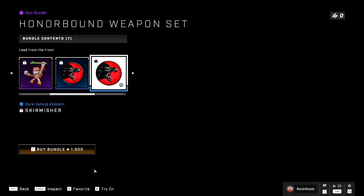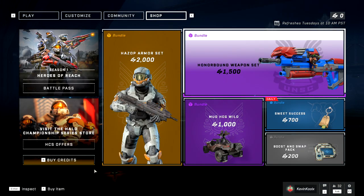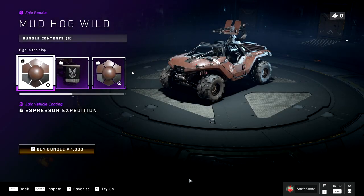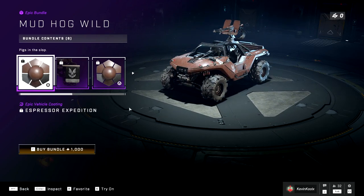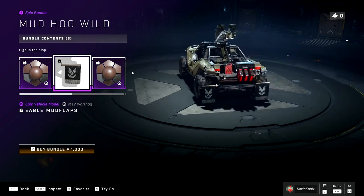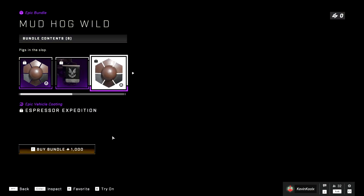There are also jackal emblems, which I'm honestly not going to utilize because I have my pilot emblem that I like to rock — it's a little more rare and has more meaning to me personally. Then there's the Mud Hog Wild set, which is just brown. That's the coating you're getting — brown — and it's $10. I feel like 343 needs to do a little better on these, to be honest. The mud flaps for your Warthog that come with this set are pretty sick, but everything else is just the brown coating, which I'm not interested in.